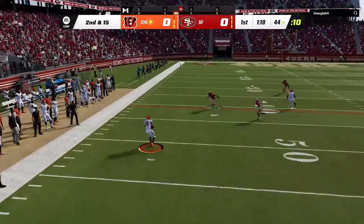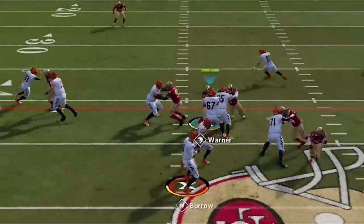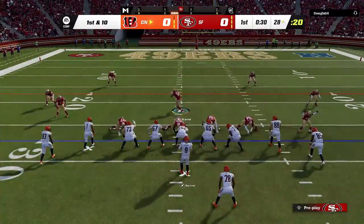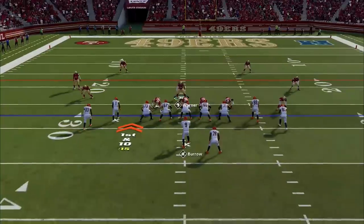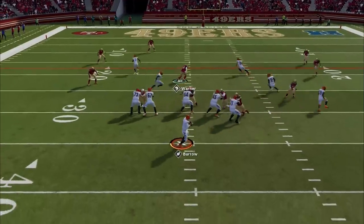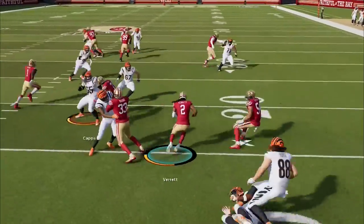He completes a pass underneath to the running back and calls a hurry up, so on the next play I simply play underneath to take that away. But I get caught up on the defensive line with my user and can't call off the tight end over the middle, giving up another first down. Now that we get closer to the end zone I'm going to hard flat every single play so he can't dink and dunk me anymore. I also make a new adjustment by quickly manning the blitzing cornerback to the running back. I think this threw him off — nothing is open and he tries to throw the corner route, only for Verrett to get an easy interception that I was one guy away from taking to the house.